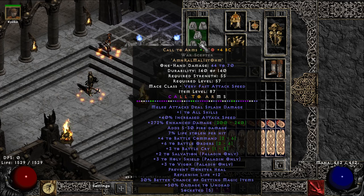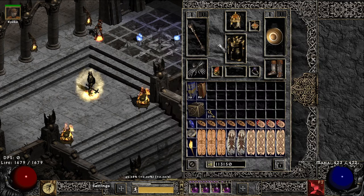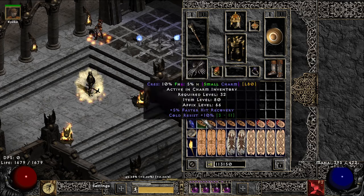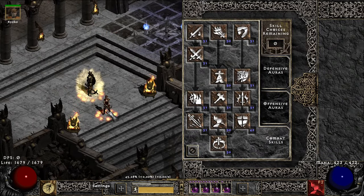I also have a CTA now — 4, 6, 3 with 3 Holy Shield — which does me no good because it's plus 1, plus 1, plus 1, and plus 1. So even if I got a 3-skill Lidless, it would just put me to the point of where I'm at.